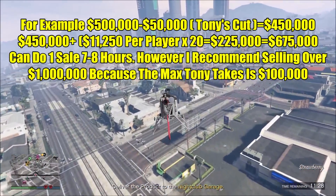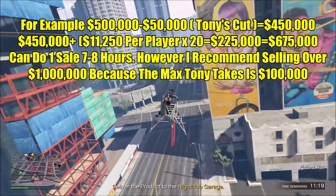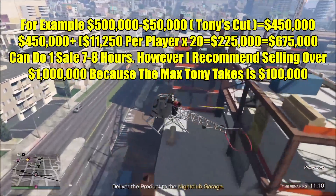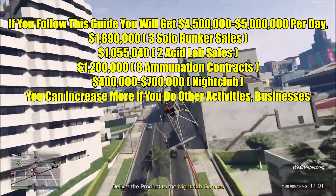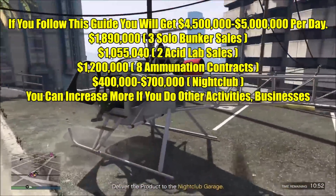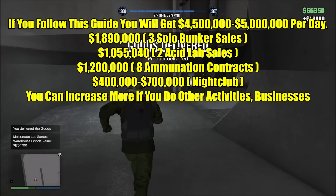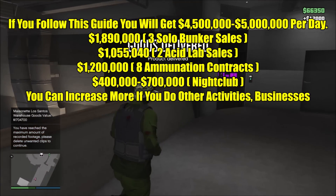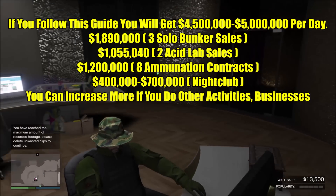Running all these businesses simultaneously — bunker (one batch of full supplies per cycle), acid lab (always one vehicle), nightclub — and selling as a CEO with Ghost Organization, my calculations put you at around $4.5 to $5 million per day after subtracting supply costs. You could get up to $7 million if you also run missions, VIP work, or a Cayo Perico heist in between, but this estimate is just based on these businesses and the ammunition contracts.